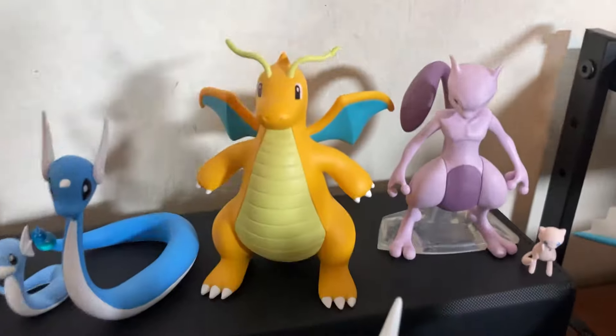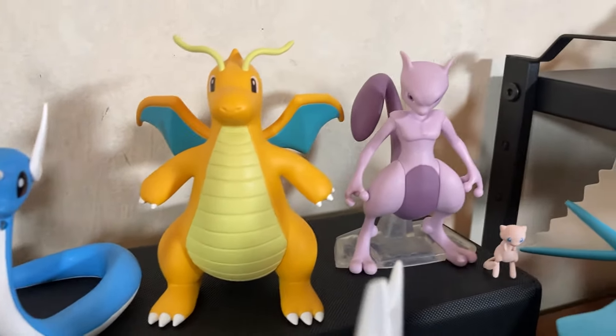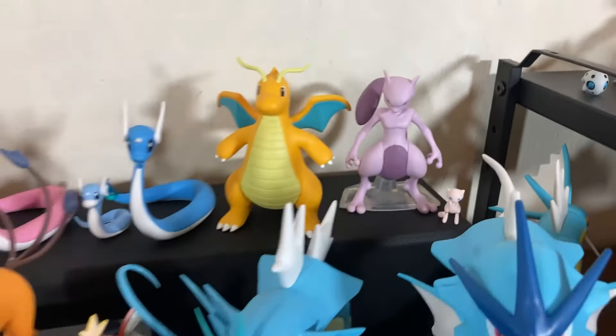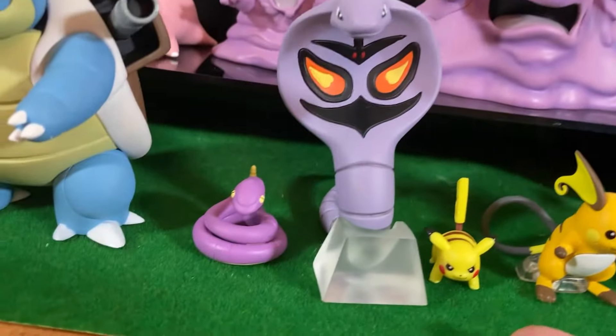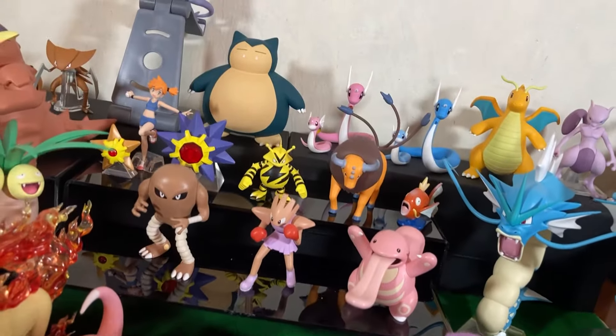Then we have Mewtwo — definitely needs its little stand to stay up. And last but not least, we have Mew. So you can see how small some of these figures are — like Pikachu compared to how big Muk is, oh my gosh.